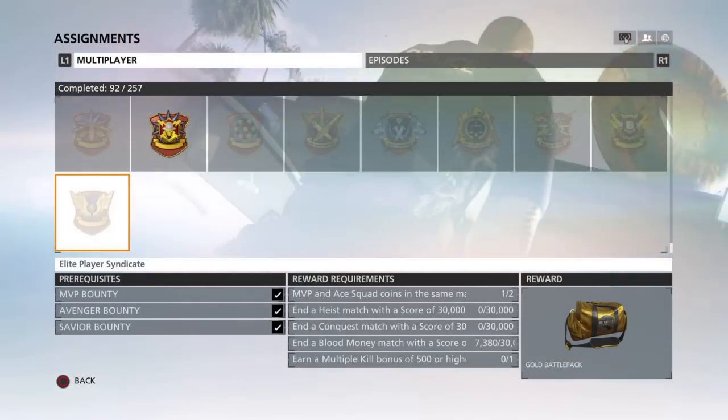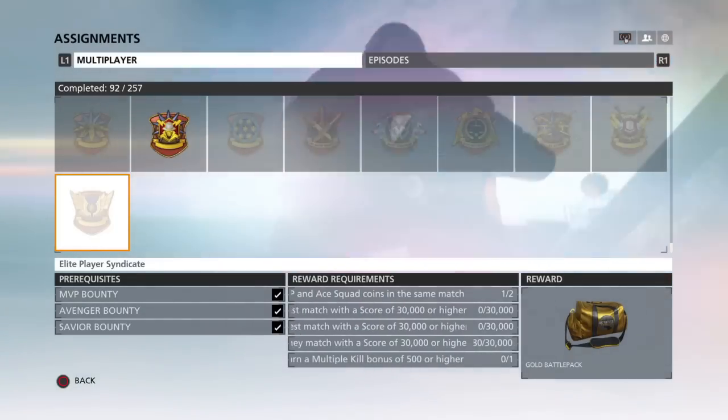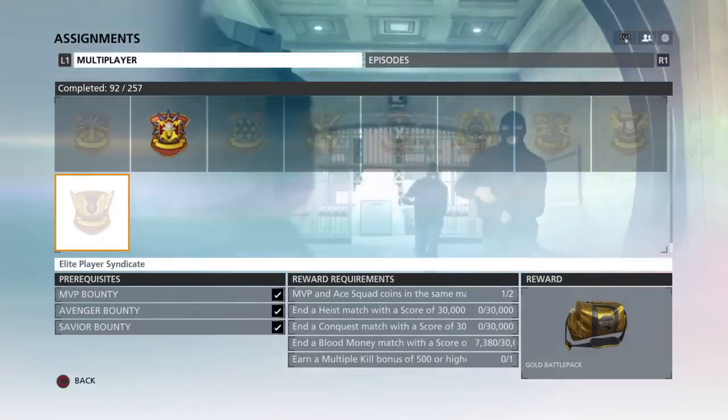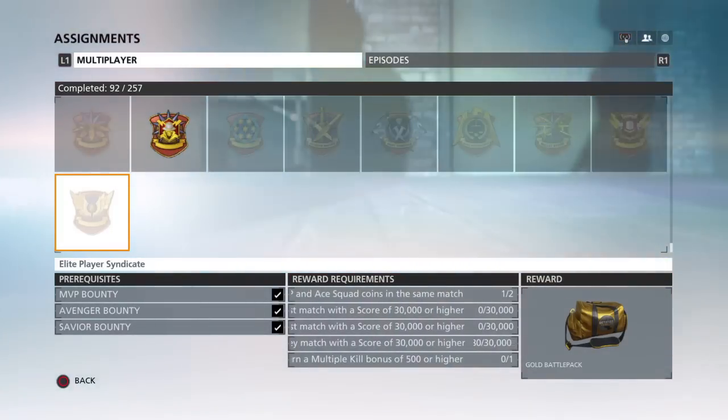What's up guys, it's SuperA91 here. In today's video I have finally unlocked the Elite Player Syndicate. The reward is obviously the gold sledgehammer for those that didn't know — here it is. I managed to get the MVP, Avenger, and Savior bounty last night. I finally got the last MVP bounty.